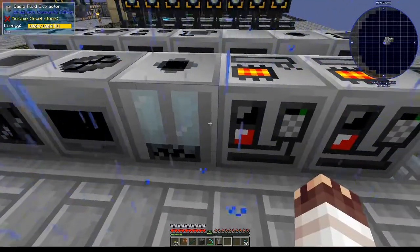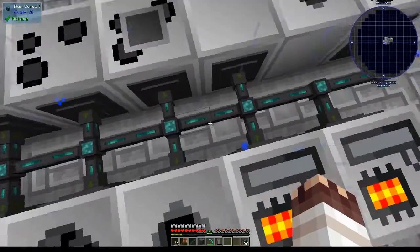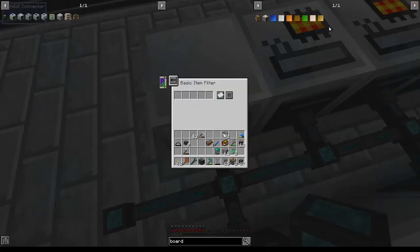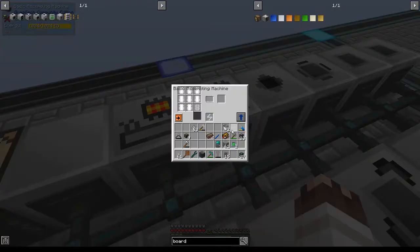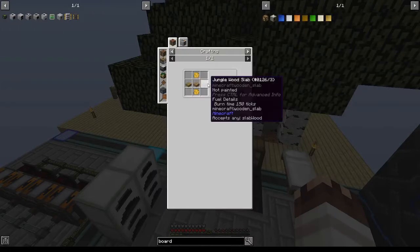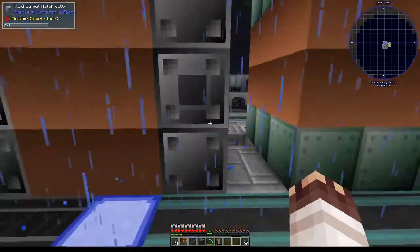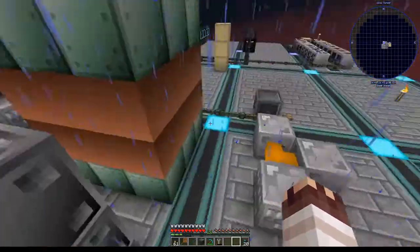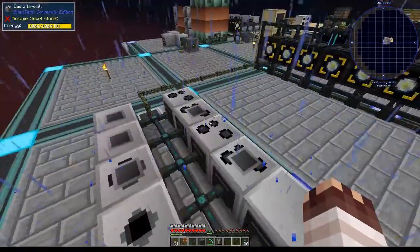I'm actually going to set this tin alloy fluid extractor to auto output to the right, and set this assembly machine to be my circuit assembly machine so I don't need to put down extra fluid conduits right now. We will set this basic chemical reactor's filter to coated circuit boards. Unfortunately, I'm two limited item filters short of what I need to complete this system, but once I have electronic circuits, it'll be much easier to complete anyway. I'm moving the fluid output hatch of my pyrolyse oven to this side, so that any phenol I get from it I'll be able to route more easily and directly to the chemical reactor that will be creating my phenolic substrate.